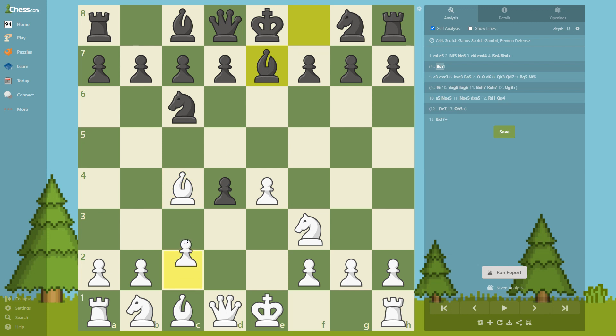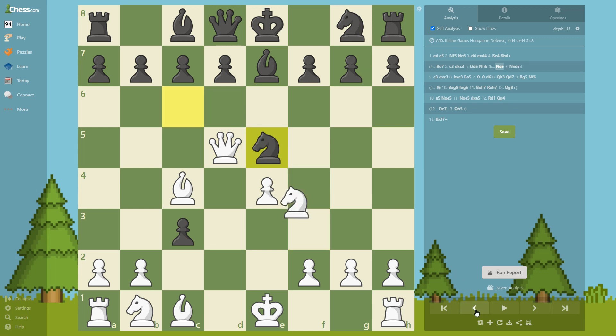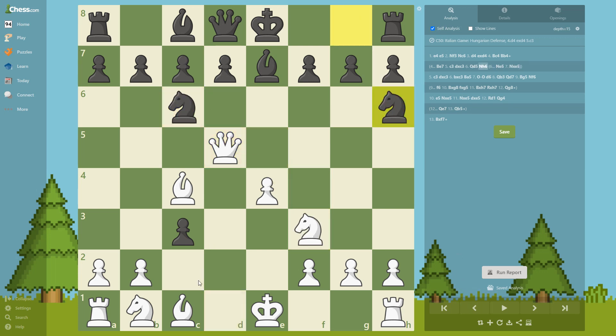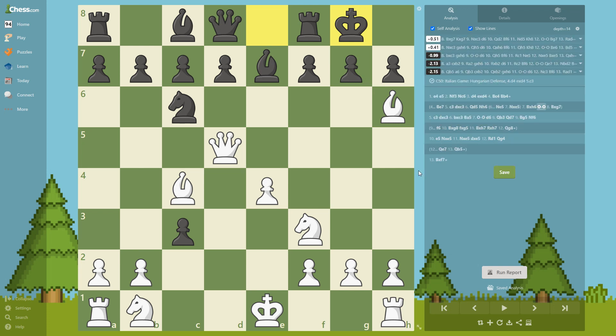On bishop e7 we immediately go for c3 — this is really important. We're going to get this pawn and have a strong center. He cannot take here because of bishop queen d5. On queen d5, the only move that saves the game... he can maybe play this but that's a really bad move. On this move we take that knight, he castles, and we play bishop g7. I tried this and it's good — his king is open.